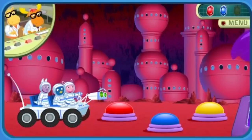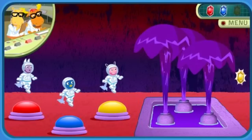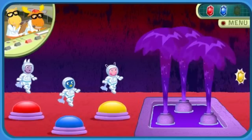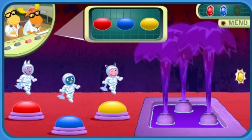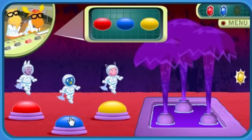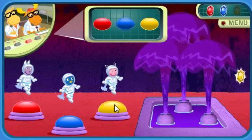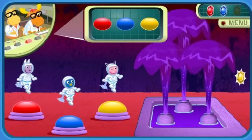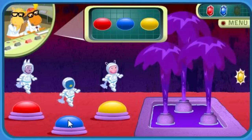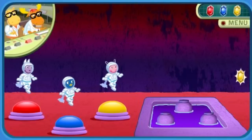Mission Control, we're ready for further instructions. The crystal is right behind those fountains. You'll have to enter the secret code. Use your mouse to click on the button. Repeat the same order that I'll show you. The secret code is: blue, then blue, yellow, then blue, yellow, red, and finally blue, yellow, red, yellow. Yes! You entered the secret code.